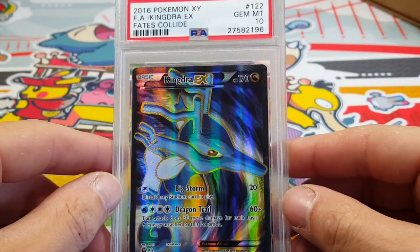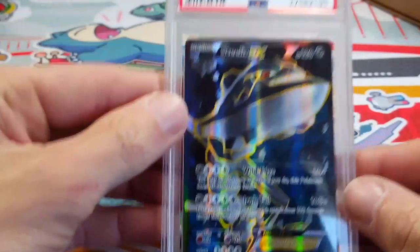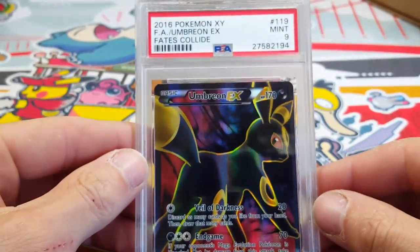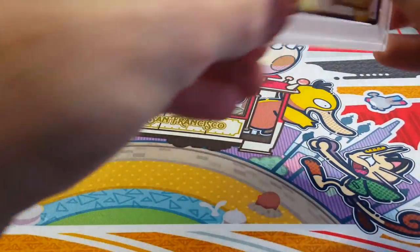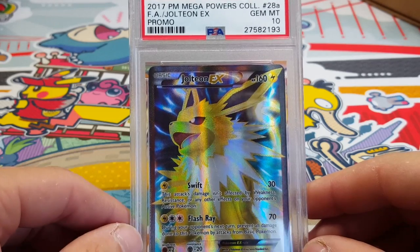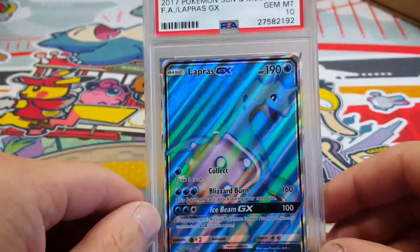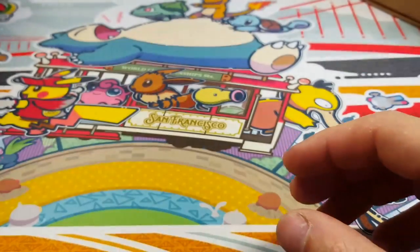Got a Kingdra full art English gem 10 — that's nice, very very nice. Then we got the Steelix mint nine. These are the English counterpart versions right now. Got that Umbreon came back a mint nine — glad to have that in a 10 myself. Got the Jolteon — such an awesome card — that came back as a 10 as well. Got the Lapras gem 10.